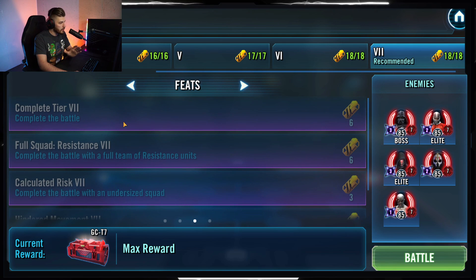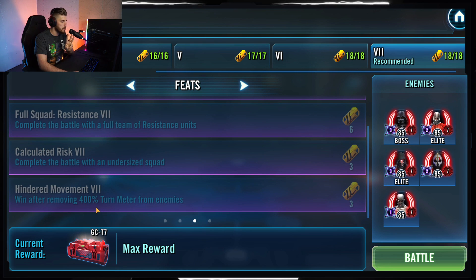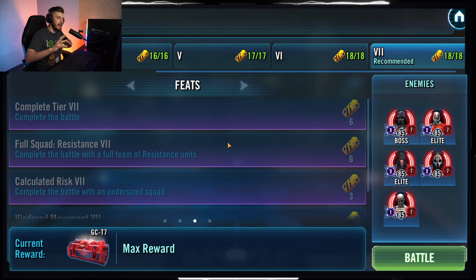Feats this week: complete the battle, complete the battle with a full team of Resistance units, complete the battle with an undersized squad, and win after removing 400% turn meter from the enemies. We're going to knock out the full Resistance team and the 400% turn meter removal in the same battle. After that, we'll use a separate team for the undersized squad.